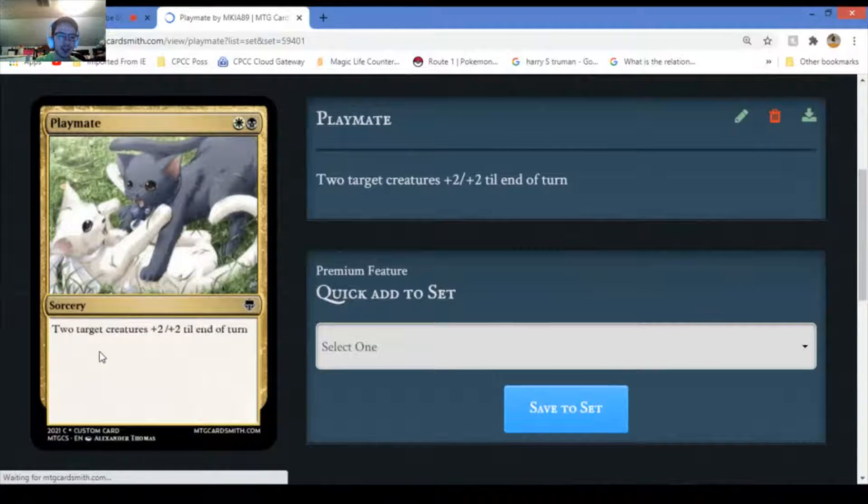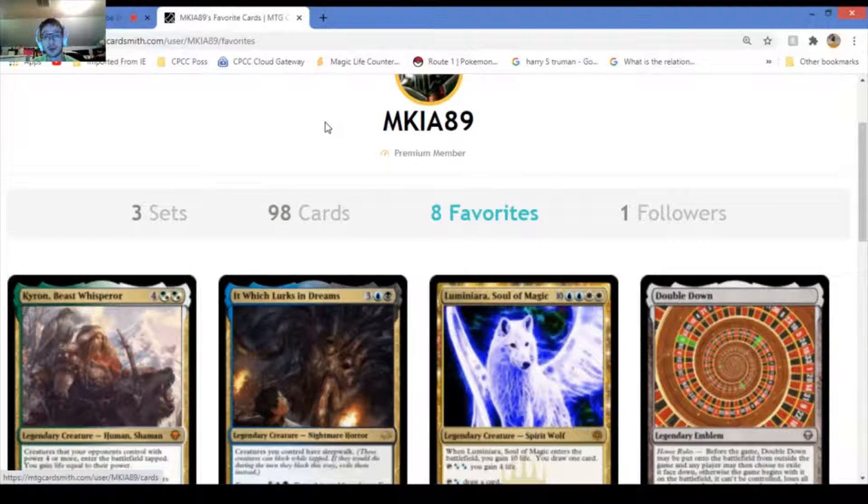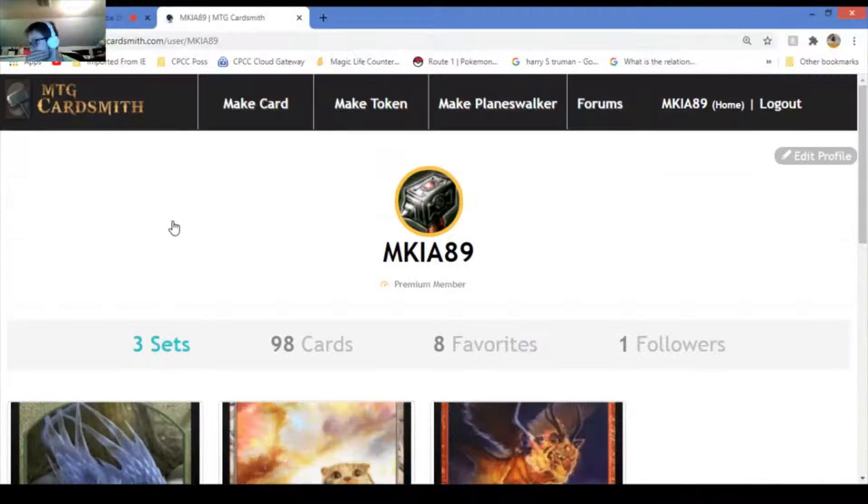Playmate - two target creatures get plus two plus two. Reasonable to be uncommon, it could be uncommon depending on what it is. When I put the comments on you guys can comment on any cards you see. I'm not ready to do that yet - we'll look at that another time.